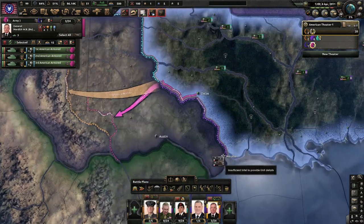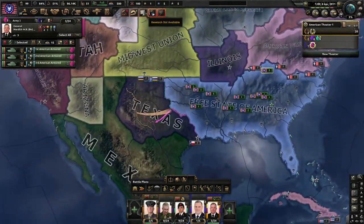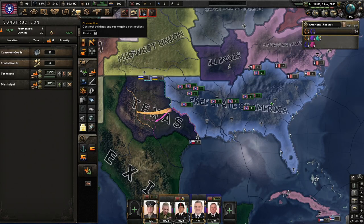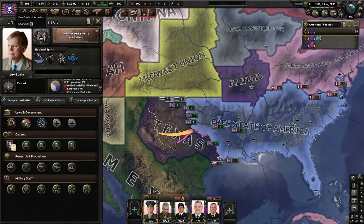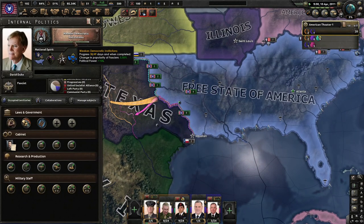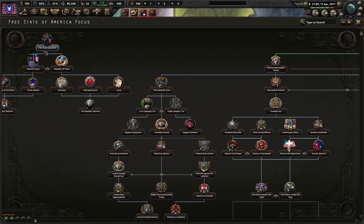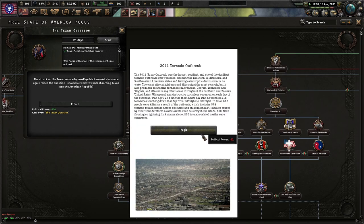Texas is looking really weak — they have Houston, they have Austin, but they don't have Dallas. This is a very weird 2011. We'll do the Texan solution. William and Kate's wedding — I remember that, that was wow. 2011 tornado outbreak? I'd rather read about the attacks in question — attacks on the Texan Senate by pro-republic terrorists have once again raised the question: should we work towards absorbing Texas into the American Republic?